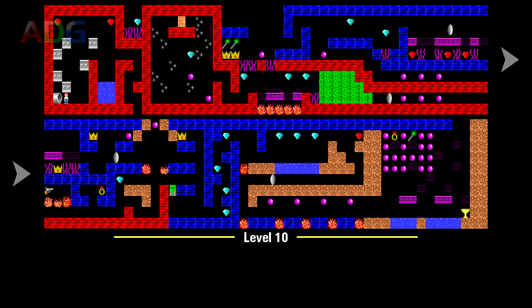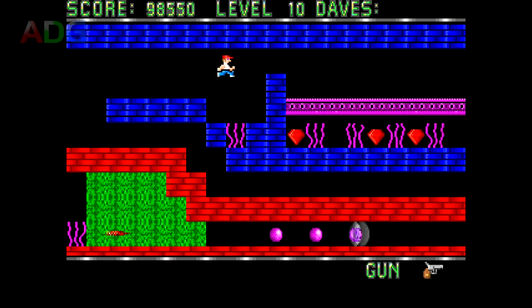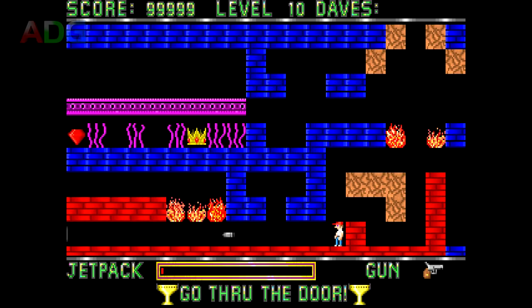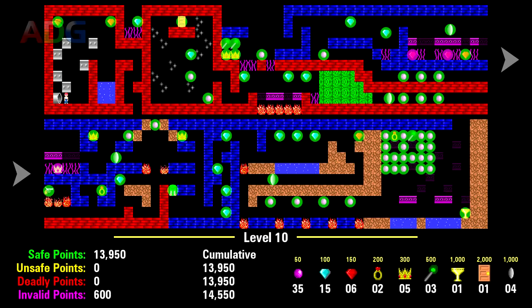Level 10 is quite the technical challenge and requires some clever jumping, conservative jetpack usage, and careful aiming of your gun to survive. Many of the enemies have tricks for getting by them. The first one you're likely to come across can't shoot over a particular wall, but sticks out above it, so a carefully placed shot can take it out. There's also an enemy near the end that's seemingly impossible to get past, except it very briefly edges onto the left side of the screen when scrolled into the proper position, where it's vulnerable for just one frame — so just take your time and hold the fire button down until it finally dies. Ultimately, there's 13,950 points worth of treasures and enemies, as well as 600 points locked away in a few unobtainable items.